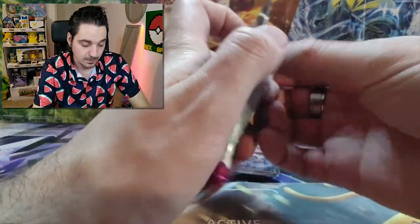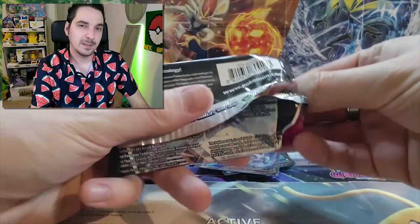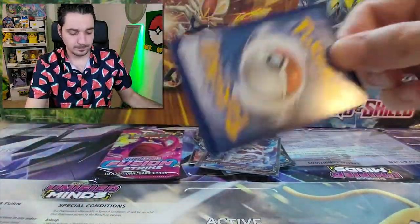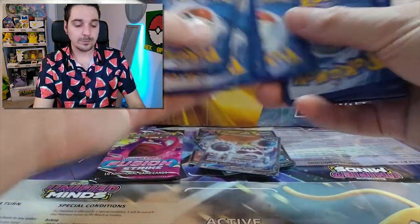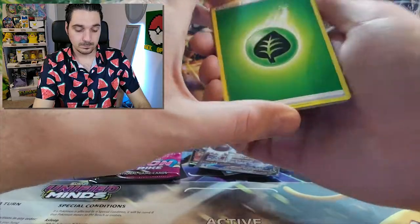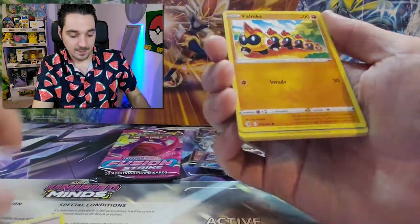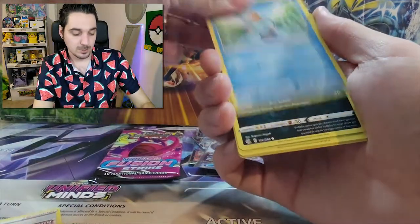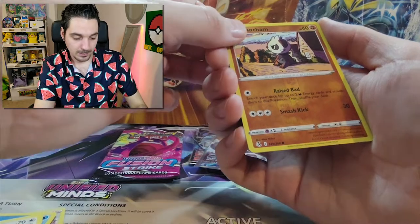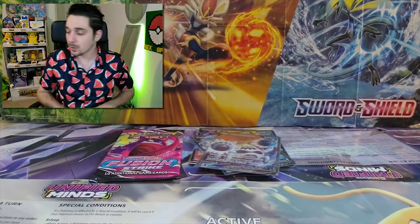Let's get the Breakdancing Genesect — I feel it in my bones. One, two, three, four. Deal. Phanpy. Turtwig. Volaby? Dusclops. Meowth. Pancham reverse. And a Corviknight once more, non-holographic.